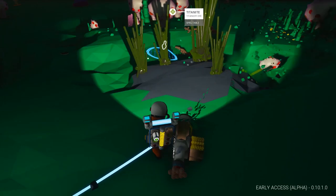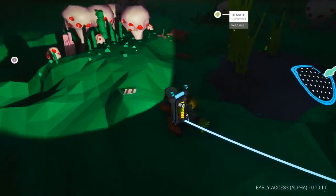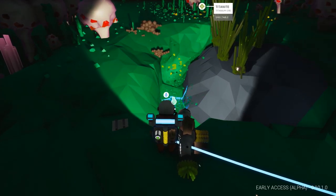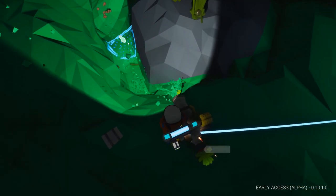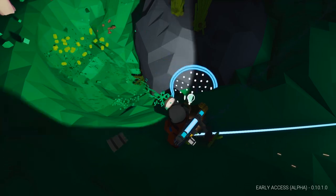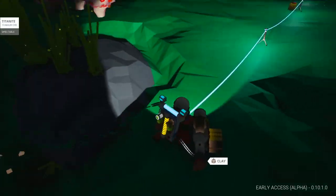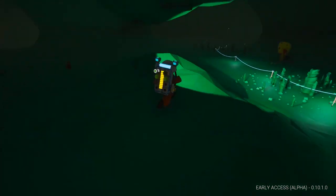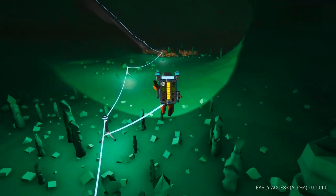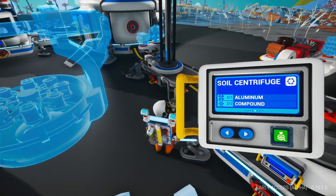This is titanite right here — we'll grab this too. I really need to get the inhibitor mod as well. Titanite looks like licorice — like the watermelon or sour apple licorice you get at a farm store. There's a whole bunch over here, it extends out. There's also some clay — we got one. Where is aluminum? I'm gonna go find some aluminum and compound and we're gonna build our soil centrifuge. We got what we need — soil centrifuge is one aluminum and two compound, I had that backwards.